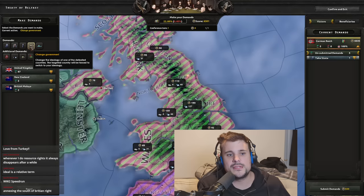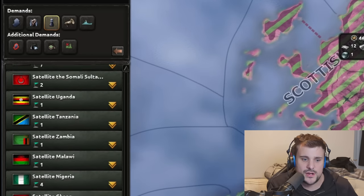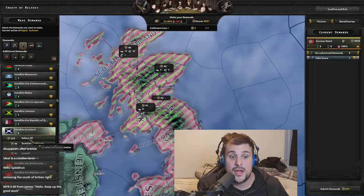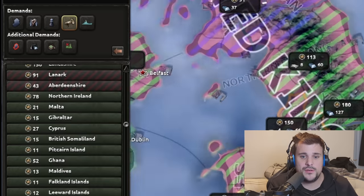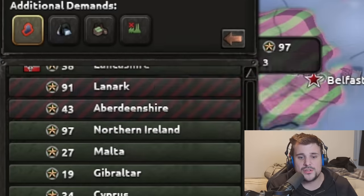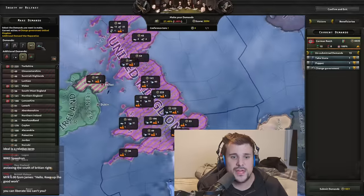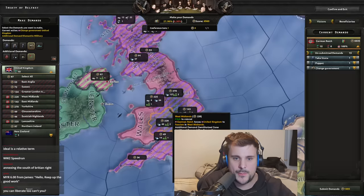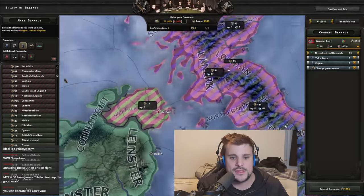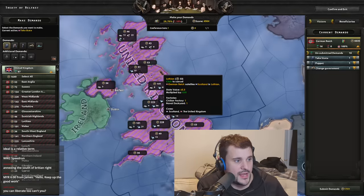We're going to take states directly in the south of Britain. Then we create a puppet state of Scotland — find Scotland in the puppet list and assign all its core states. Next, we change government of the UK and give them land, mark it as a demilitarized zone, take war reparations for a location, and specifically dismantle their industry. We'll also take Northern Ireland directly.